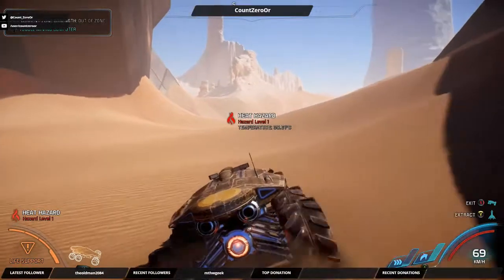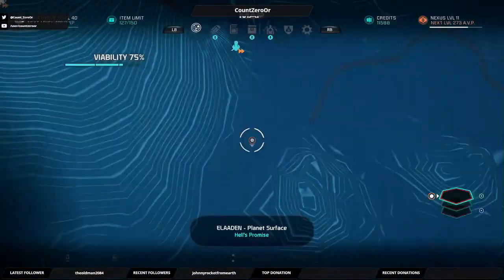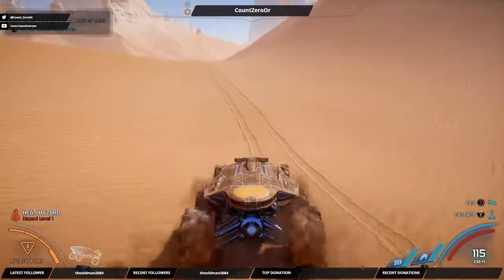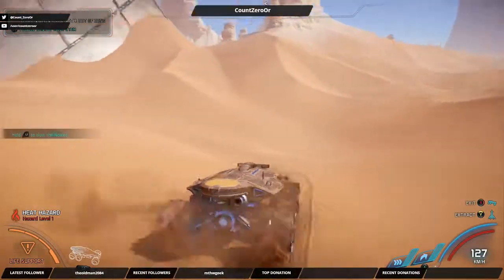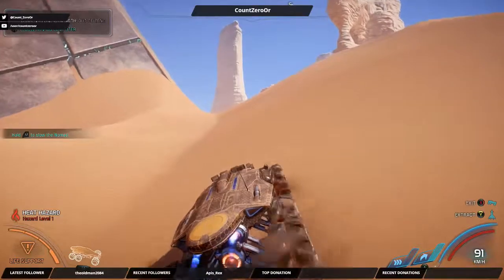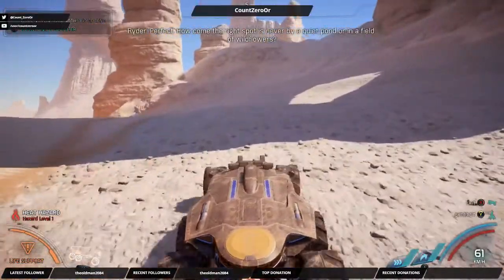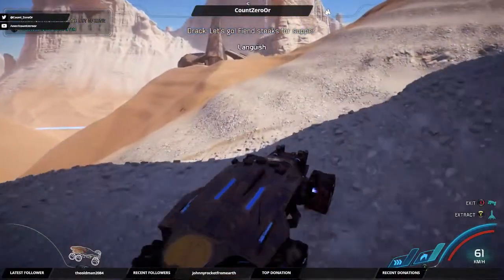And here comes the trouble. There's a pass through there. Fiends! More than one! We're sure this is the right spot? I'm sure! Perfect! How come the right spot is never by a quiet pond or in a field of wildflowers? I can't refine my scan until we are closer. Let's go! Fiend steak for supper!